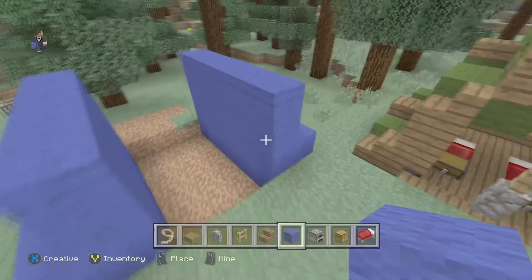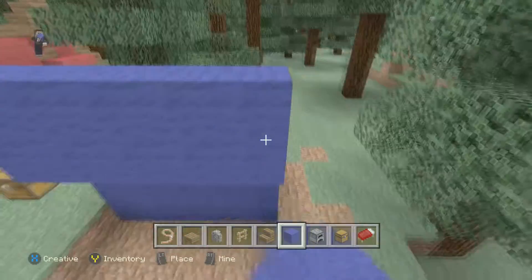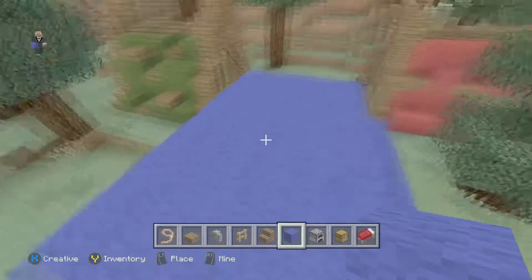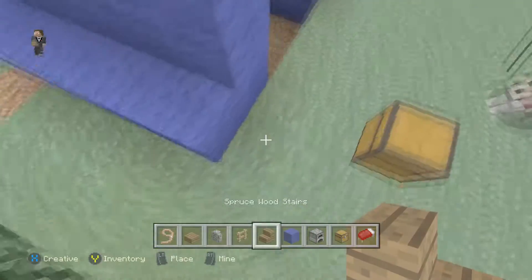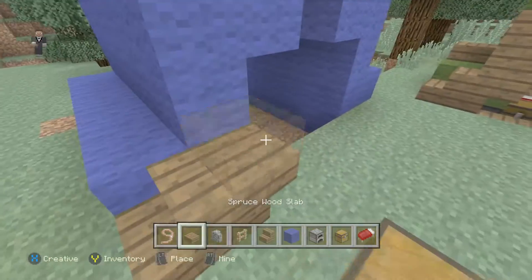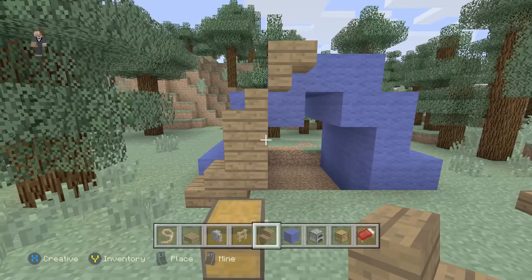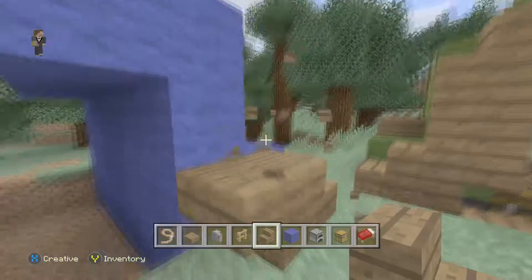Once you've done that you want to build up two on each side of the tent like this, and do this for both sides. Once you're done you can just connect the top. Now it looks pretty basic so we're going to improve on it — put a stair and then an upside-down stair at the back, then put two spruce wood slabs (or whatever wood you're using), a stair on top of that, and an upside-down stair above it but not actually touching the stairs. Copy this on the other side of the tent.